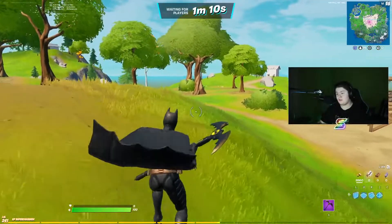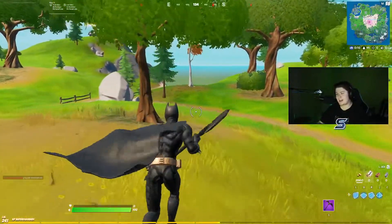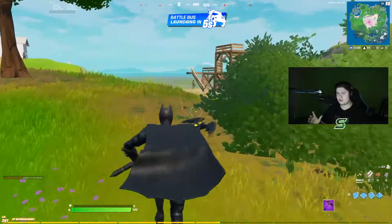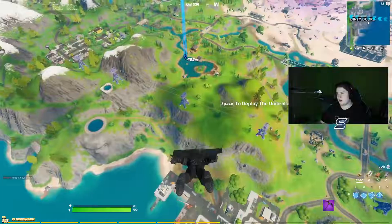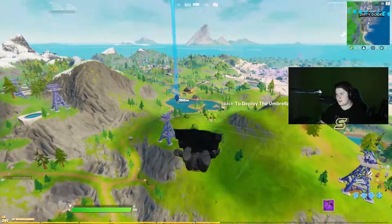For the first DC skin we are using Batman, which means the only type of eliminations we can get is with a harpoon gun — because Batman is not really someone who likes using guns. This is going to be very difficult. I think the best place to get a harpoon is at Flopper Pond.